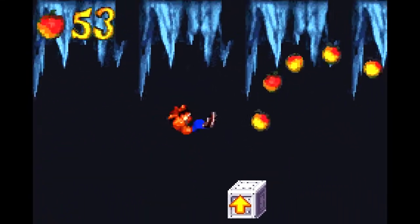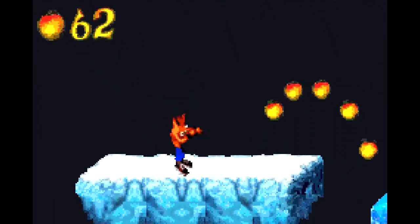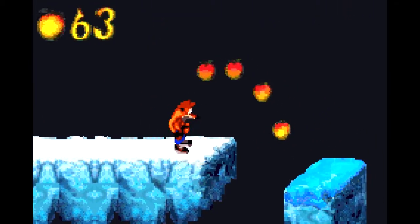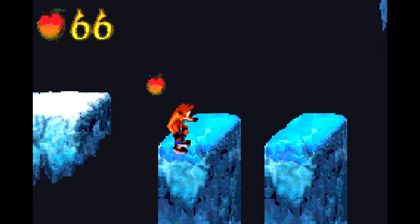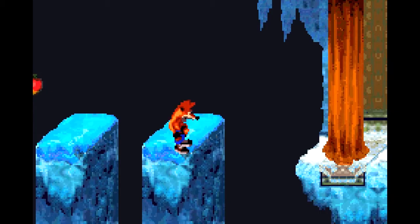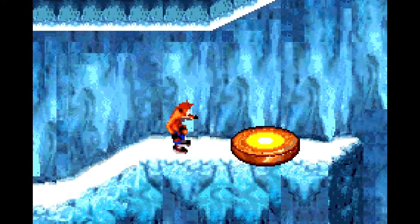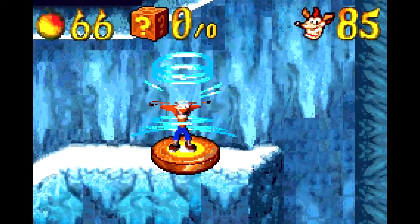Also be careful about using your spin attack or your slide, because that will jettison you off in one direction if you're standing on ice. Now we're really standing on thin ice here. Just be careful of the smashers — move forward when it's clear, and there we go. We've got the gem, and we are out of here.